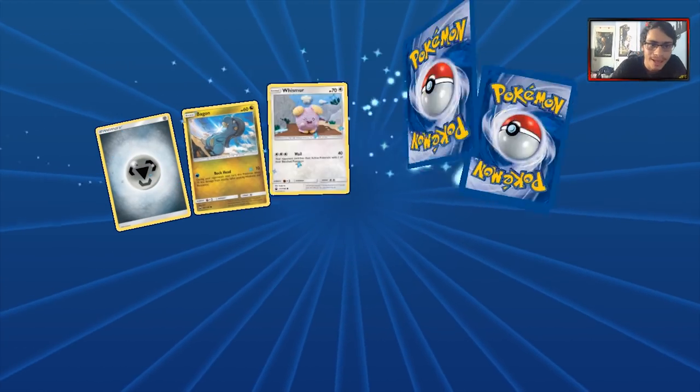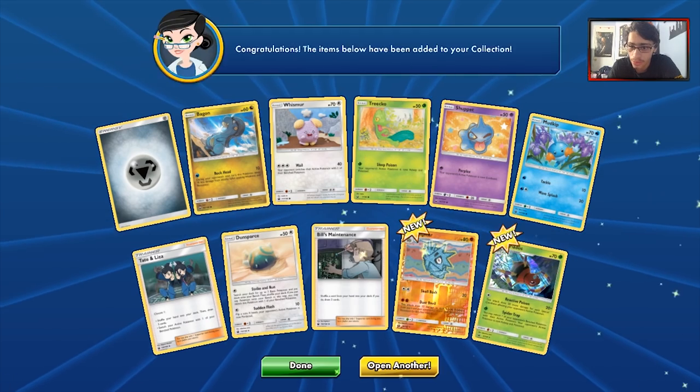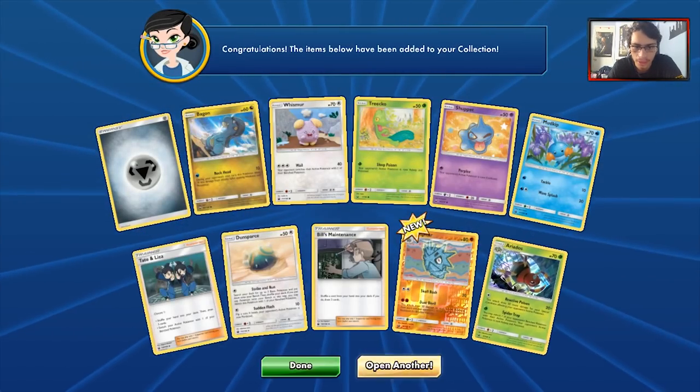Let's see if we can go back-to-back here on the GXs. Nope. We do get Aerial Ace, so at least we pulled something that could potentially see play. You never know. And we got another 70 HP Mudkip.